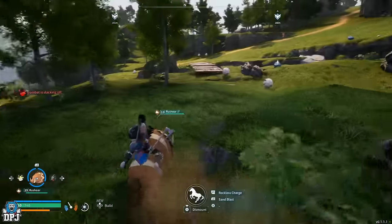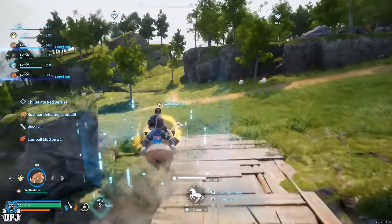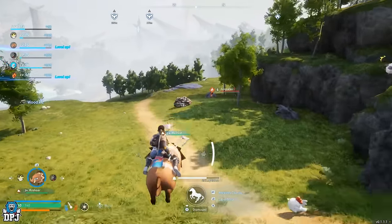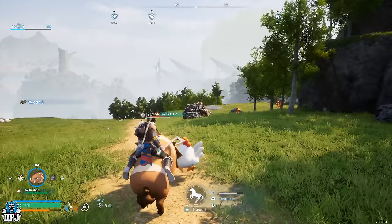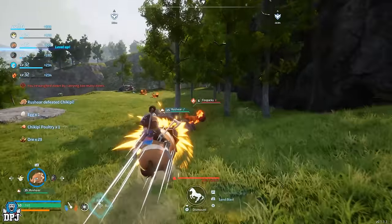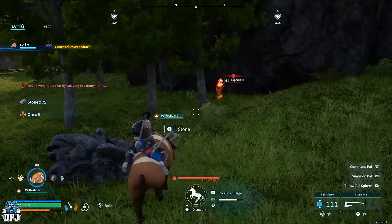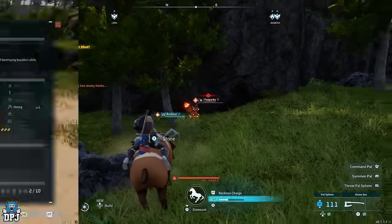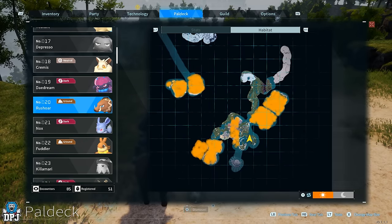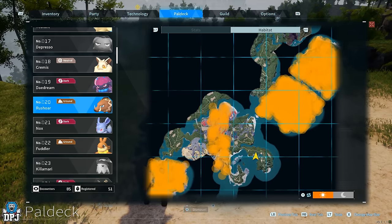Now let's move on to the mounts. There are many ground mounts great for traveling the map, but early on you are limited to a few because of your level, and you need to craft a saddle. Some bigger and better mounts require materials you won't get early on. For now we'll concentrate on smaller ground mounts, which still have many benefits. I truly recommend the Russia, which you will come across quite often. It's much easier to catch than other ground mounts of the same level, and its saddle is very easy to craft — unlocked at around level 6.